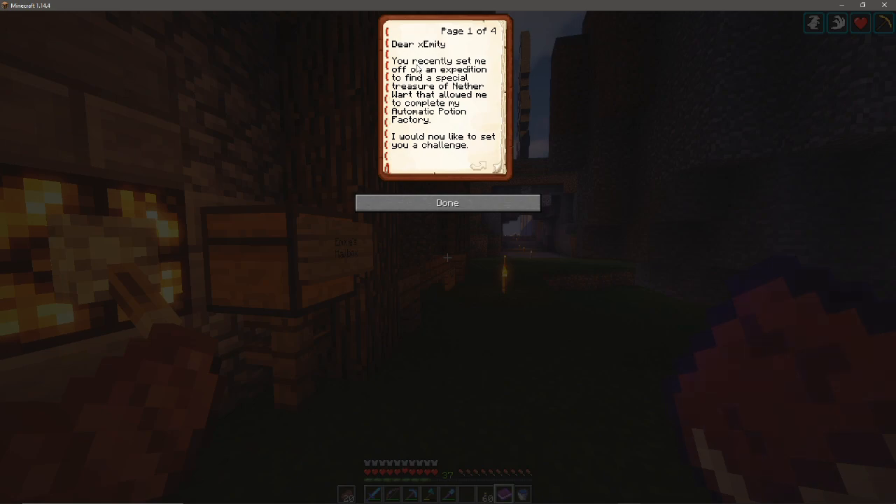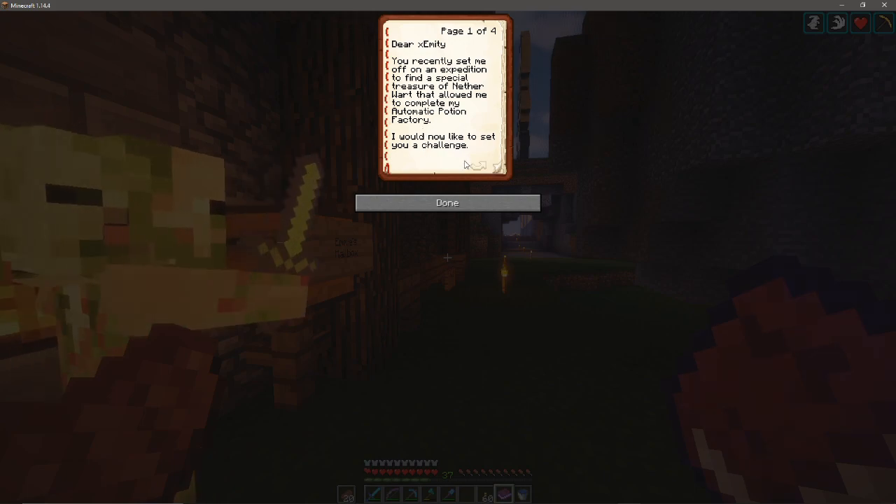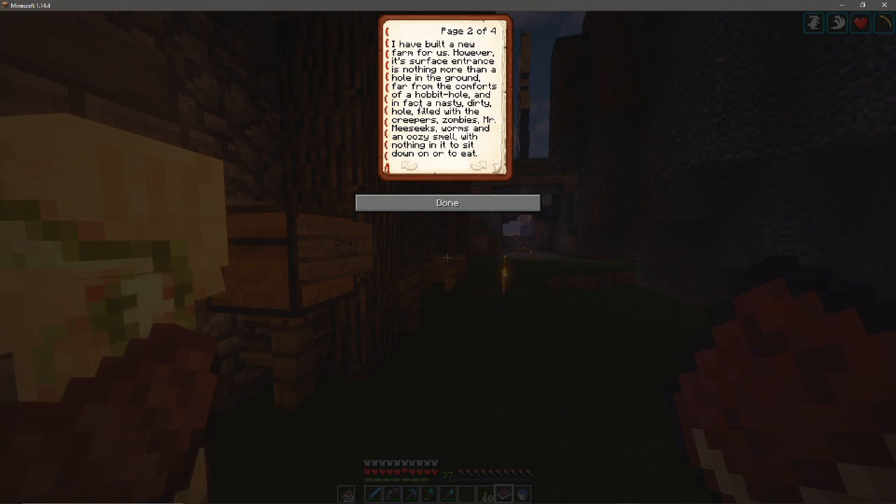Dear Ex-Emity, you recently sent me off on an expedition to find special treasure of nether water that allowed me to complete my automatic potion factory. I would like to now set you on a new challenge. I built a new farm for us, however its surface entrance is nothing more than a hole in the ground — far from the comforts of a hobbit hole.